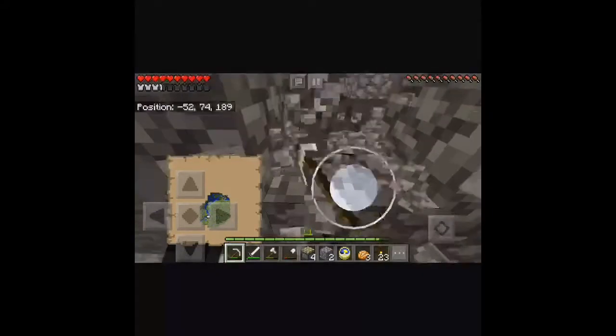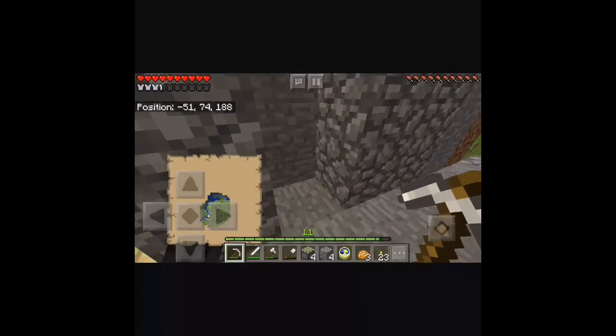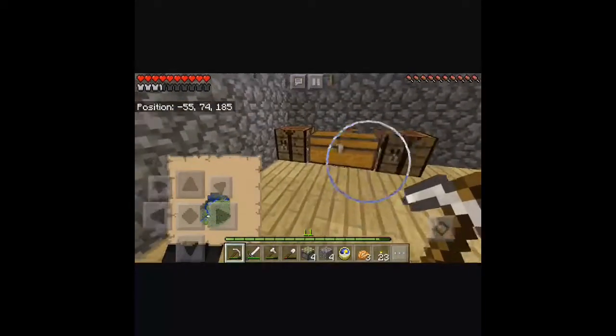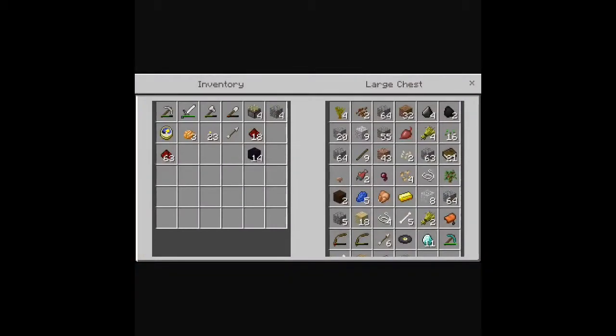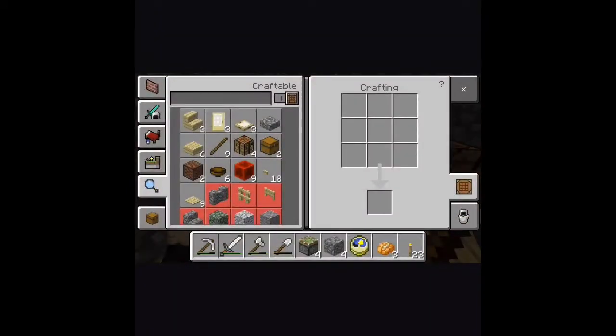So as I'm doing this, I'm watching a YouTube video. He's saying I need 64 blocks of choice, which I have, 4 pressure plates — we'll make them out of wood. So we need 4 pressure plates.